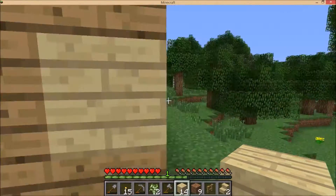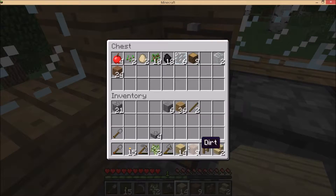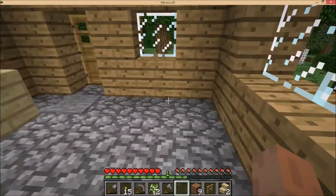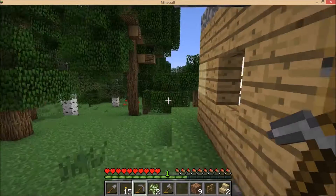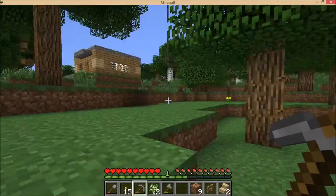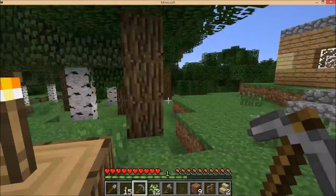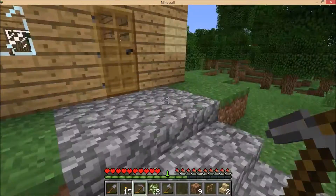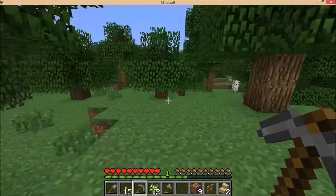You can see it looks better now. Now we can move to another cave and discover something in our world, but not too far away so we don't lose home. To find our home again we can make a compass — it shows the spawn point, so we can find our house from far away.